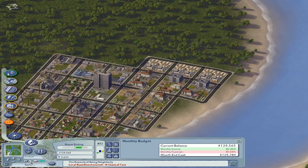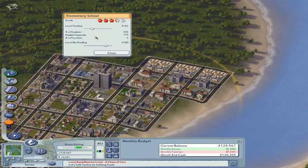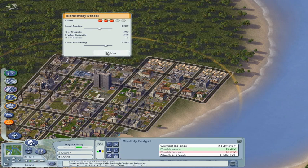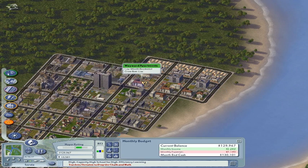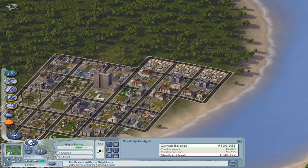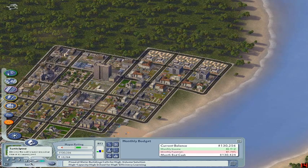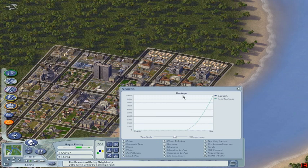They all turned into flea markets, but look what that did for the housing district — it exploded! The school funding sucks, I've got to increase that. When you're making more money than you're spending it usually means your civil services are underfunded. The hospital's maxed out too, so we need to bring that up. The fire station is okay. Now let's talk trash — the garbage is already starting to pile up. The graph shows a steady increase up to about 10,000 tons. That's not going to work.